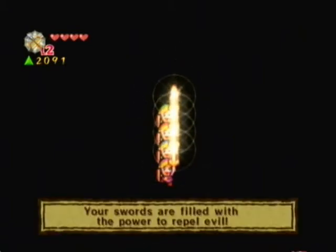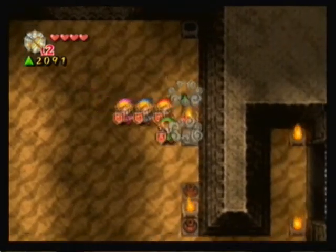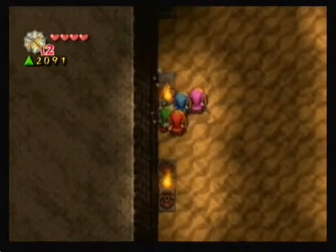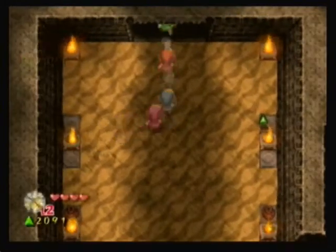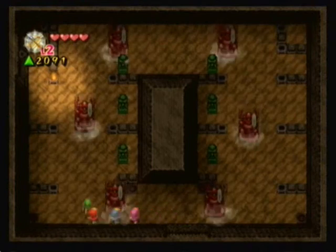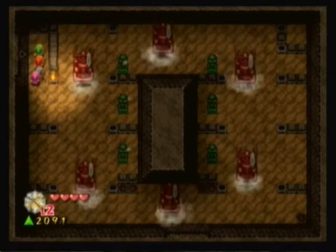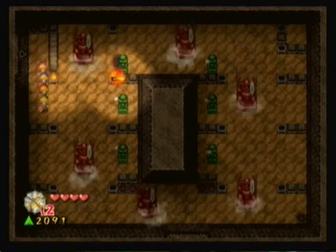Wow, we are getting a ton of Force Gems in this level. Not that I'm complaining. We need to shoot arrows through the little torches to light up the ones at the top. Pretty simple puzzle. It's like the boss from A Link to the Past. I see one lit torch and a bunch of unlit ones, so we probably have to light them all up to get a key.